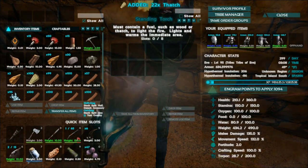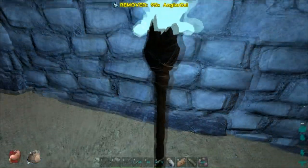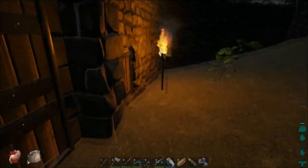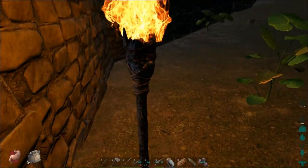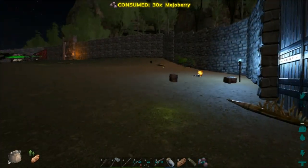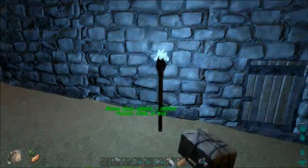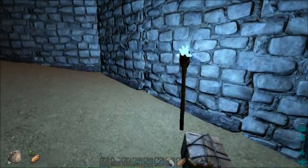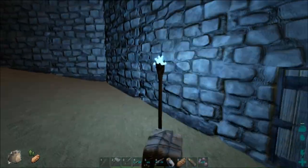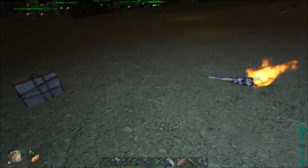Let's put out the fire. The other thing that you can use is angler gel, and angler gel produces this weird glowy light. If you put one of these on a platform saddle on a plesiosaur and light it before you go in the water, it will actually stay lit when you go underwater, which is kind of cool.